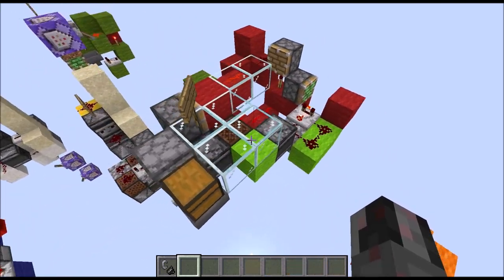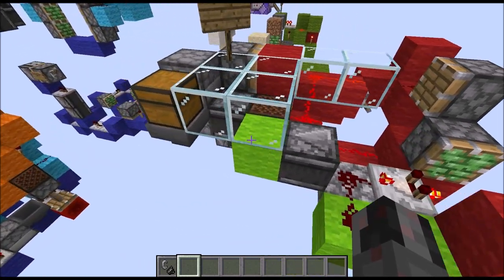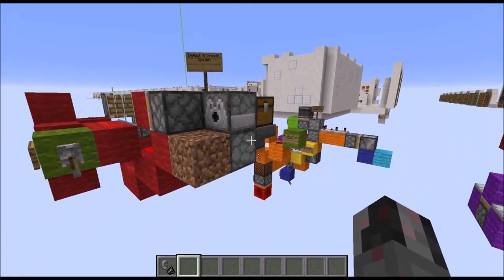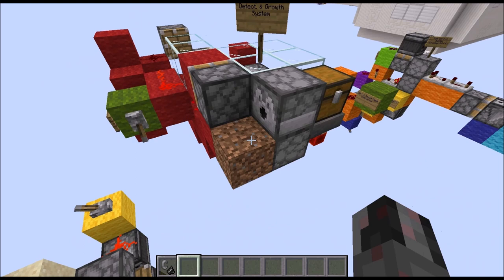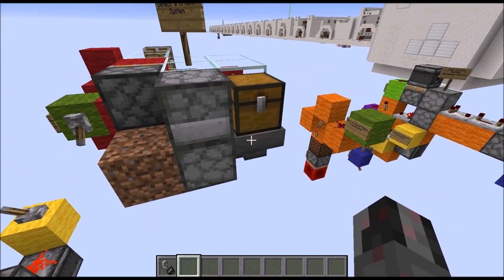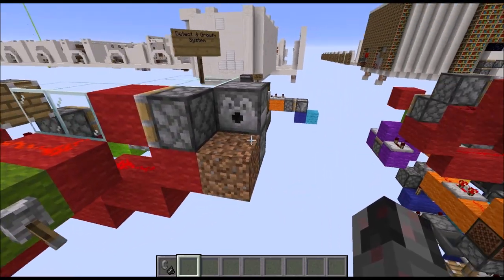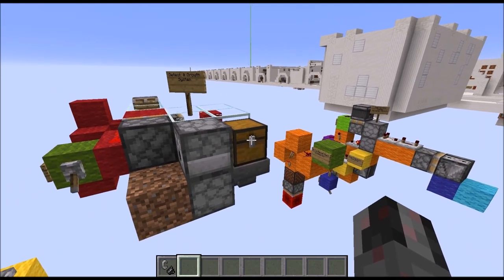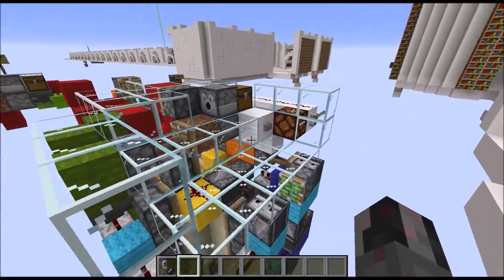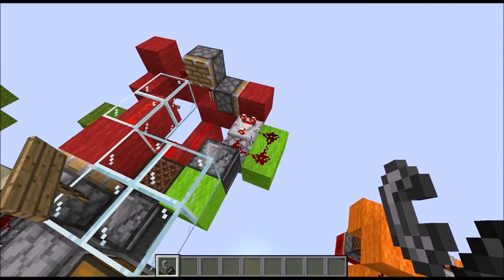Next we have the bone mealing system, which is just a comparator clock triggering an observer, which via a small extension triggers a dropper and a dispenser. The dispenser bone meals the sapling, the dropper replaces the used-up bone meal, and the hopper replaces the bone meal in the dropper and also replenishes its own stores from the chest on top. That way you can transport bone meal easily from the chest into the dispenser. That is the bone mealing system.